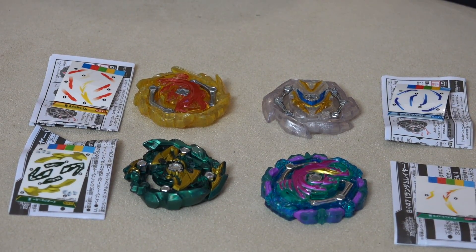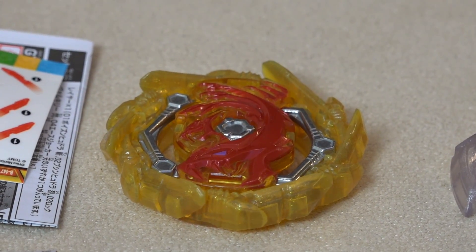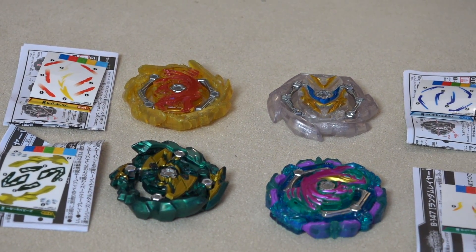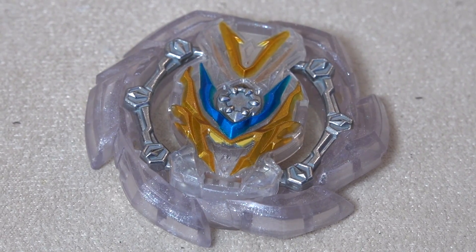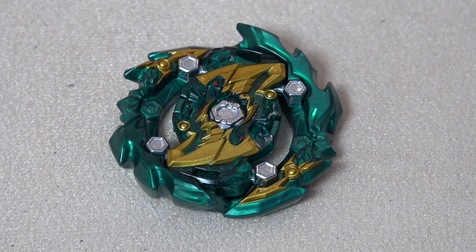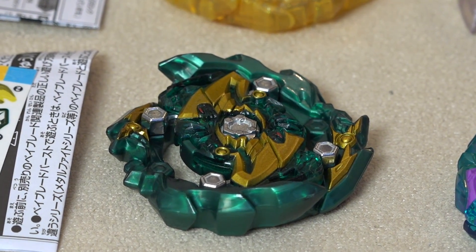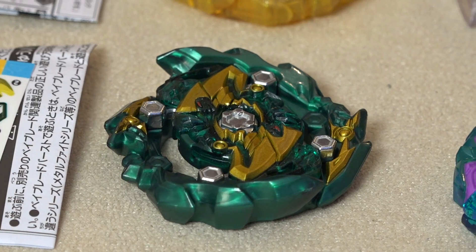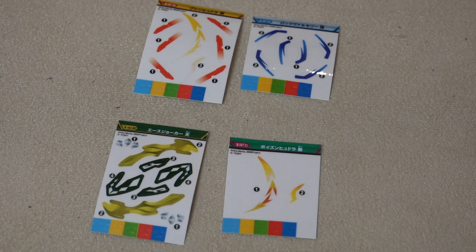The second layer we get is Bushin Hydra — the yellowy one. We get the Hydra gachi chip, so that's exciting because at least you're going to have one new part. Number three is Rock Valkyrie X, which looks pretty cool because it has a clear translucent base — super cool. And then the fourth one is Ace Joker X in this green color. Out of all four, the Ace Joker color looks the best — kind of like an emerald green, really nice.